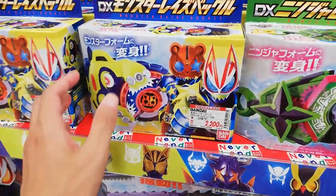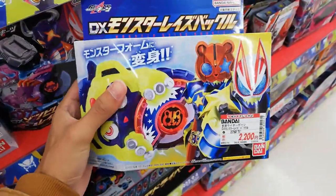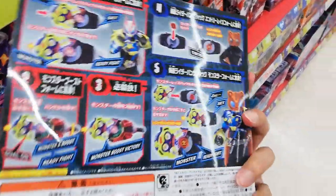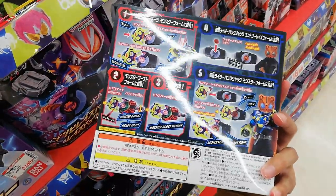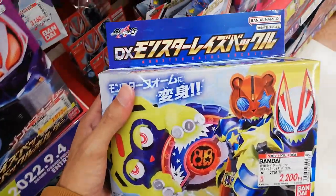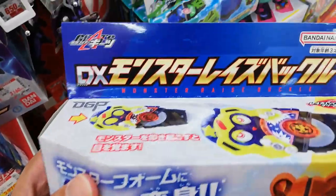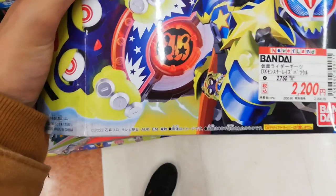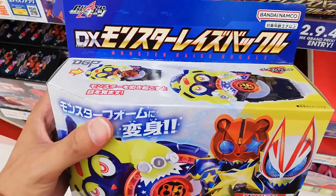And we got ourselves the Monster Raise Buckle! I don't know why this is called the Monster Raise Buckle, but hey, we'll roll with it. It kind of reminds me of — you remember those Yu-Gi-Oh cards? Like the Blue Eyes Toon Dragon? That's what it reminds me of, so I feel like it should be called the Toon Raise Buckle or something. And it does come with the Punk Jack Core ID.